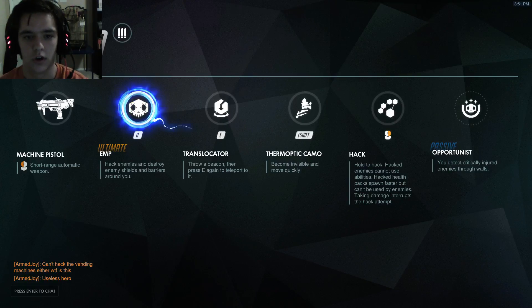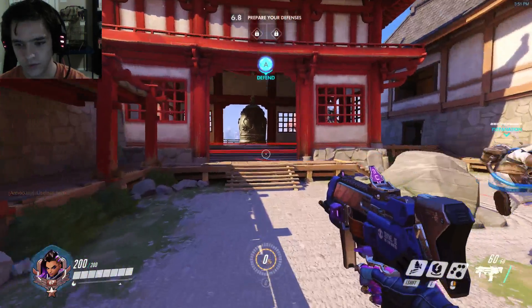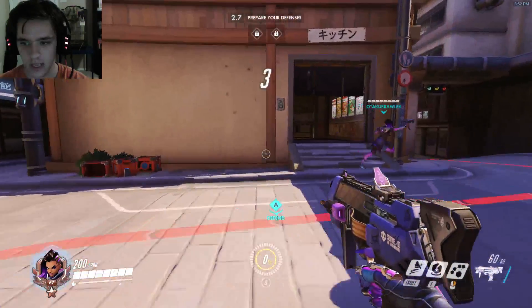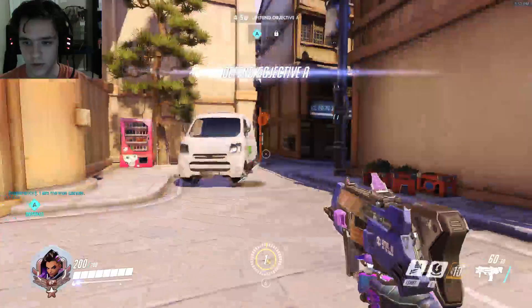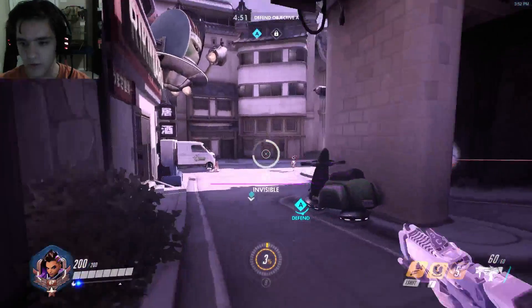So she's a three-star difficulty hero, very similar to Tracer from what I've found, but we'll see how this all works. What we're gonna do is instantly hack this guy — so now that's ours basically. We're gonna throw the translocator over there just so we can escape. Let's go into stealth.